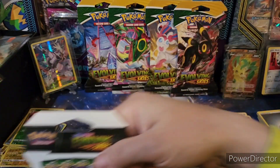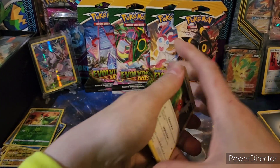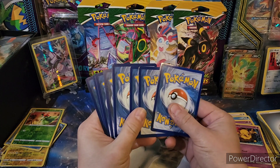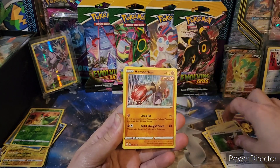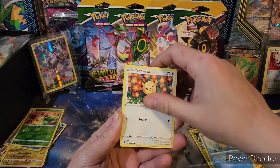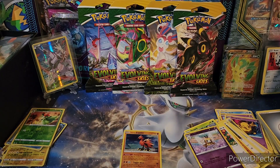Come on, one more hit. Red Quaza, come on! Fletchling, Hitmonchan, Hoppip, Teddiursa, Raboot, and a Galarian Zapdos. That's two Galarian Zapdoses in one opening!